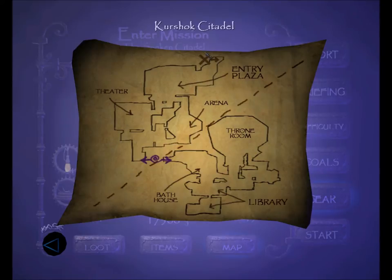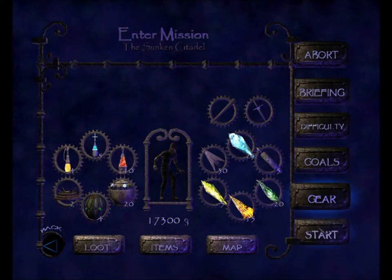So we're going to come in here on the north and move through the entry plaza. To the west in the outer citadel is the theater; on the east side is the arena. South of there is the passage to the second zone called the Citadel Core. We'll enter the Citadel Core through the bathhouse. South of there is the library, and to the east is a passage which ultimately leads to the throne room. Let's get started.